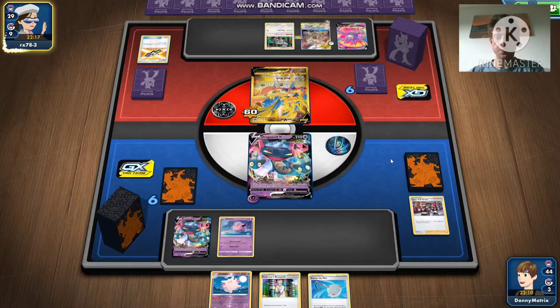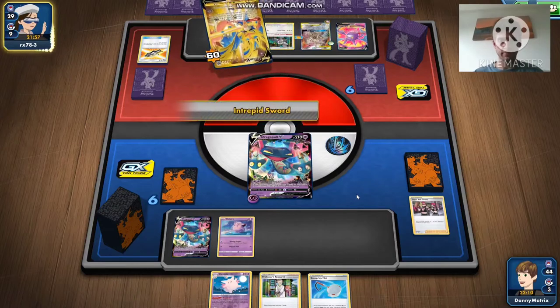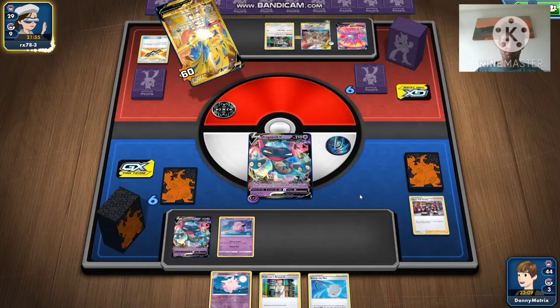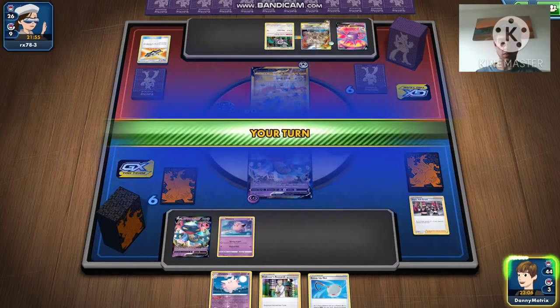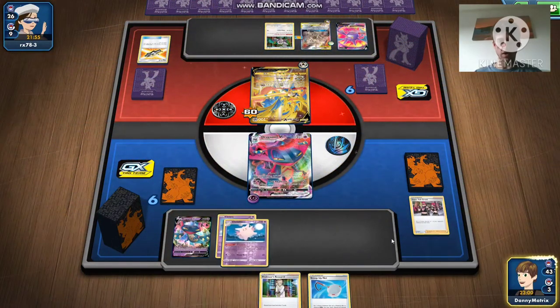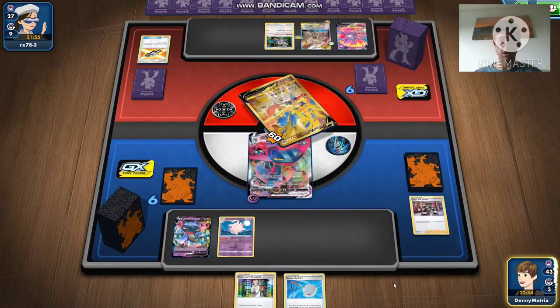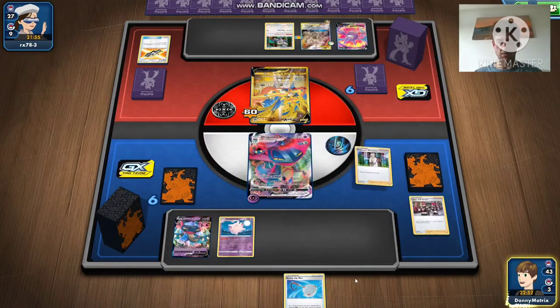There's Primate Wisdom once again. Now obviously my opponent knows I've got Clefable in hand so they don't want to put energy into the active spot, because Clefable only works for the active spot. Intrepid Sword — oh there's one, well that's going into the hand. There's my big V — that's actually alright because I can do that now. Put that back on top of the deck, and then I'm just going to Research that away.